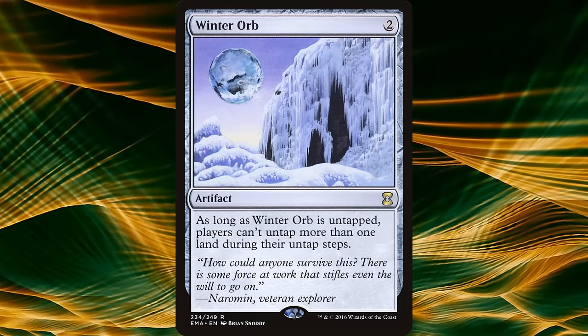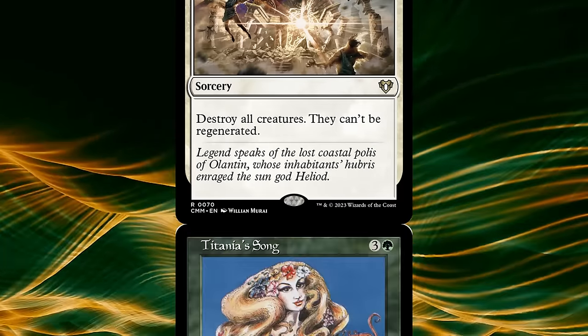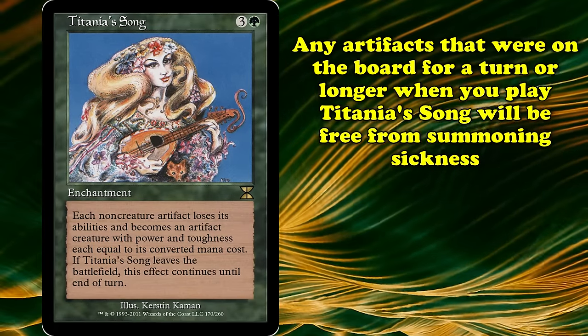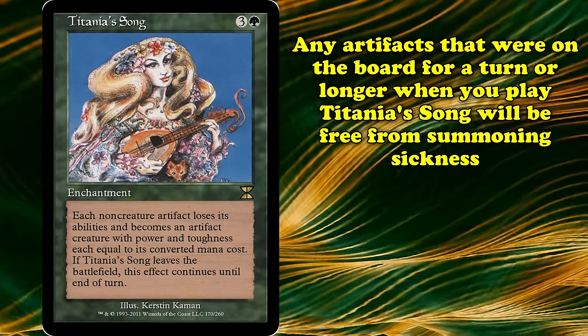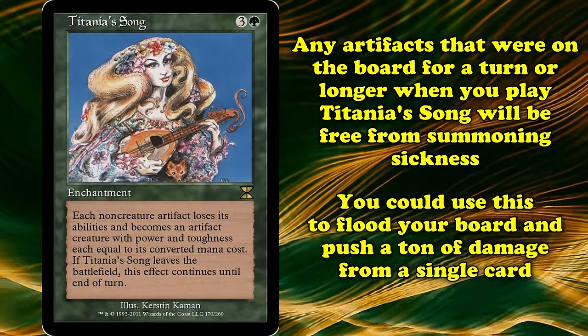From there the game plan was to stabilize and control the board off the back of Wrath of God and the likes, then push for a game out of the blue with Titania's Song. Any artifacts that were already on the board for a turn or longer when you played Titania's Song won't be summoning sick, and you can go for a board of creatures to push for lots of damage off the back of a single card.